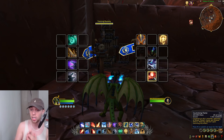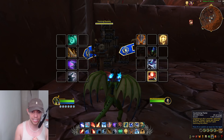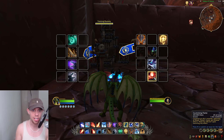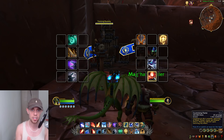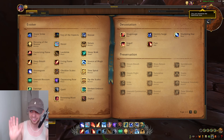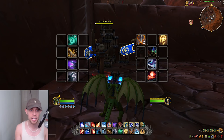And lastly we have Cauterizing Flame. This is one of the best debuff removers in the game. You're going to Cauterize an ally's wounds, removing any bleed, poison, curse, and disease effects, and healing them if it removes any effect. A lot of classes can remove magic and disease, but only very few can actually remove bleed effects. This is why the Evoker is so amazing with their Cauterizing Flame. You can choose other talents in your Evoker tree and there are other abilities in the Evoker spellbook, like Expunge, but these are the main ones you really need to be aware of.